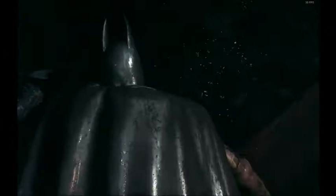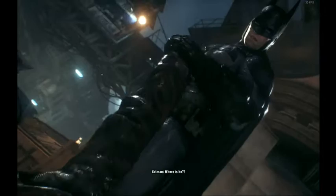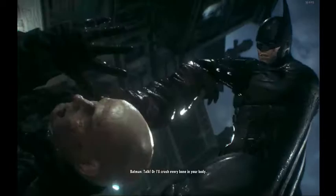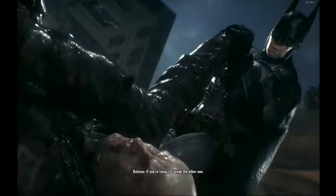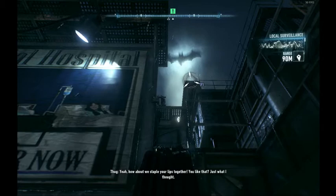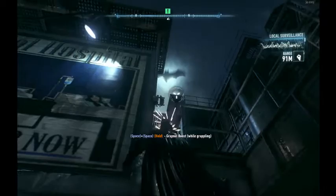One thing to think about when doing this category — or any Arkham category — is that you want to skip dialogue by clicking the mouse button. But if you click too much, you'll do an extra punch at the end which is usually not necessary. To avoid that, I alternate between pressing skip and grapple. So instead of doing that extra punch, Batman grapples instead. That's just a way of saving a little bit of time.